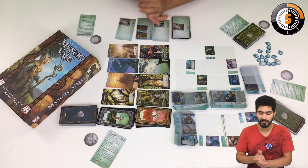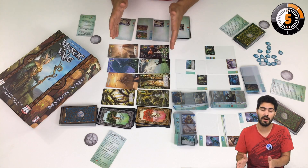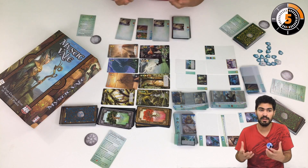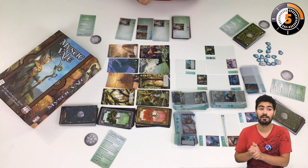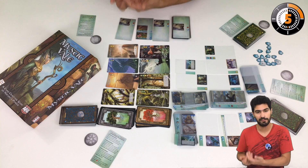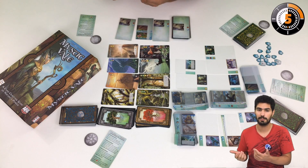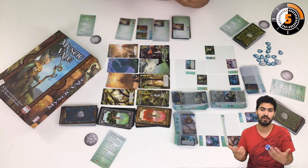I can also buy Veil cards, and these cards are not purchased with mana because they are very special. We have to buy them with spirits. Spirits are symbols that we can find on improvements, meaning we have befriended a certain type of spirit — let's say wind spirits, animal spirits, or nature spirits.